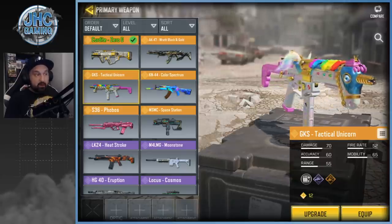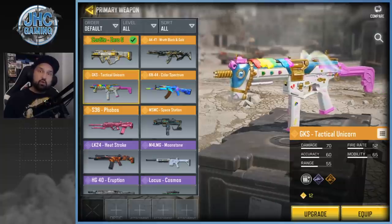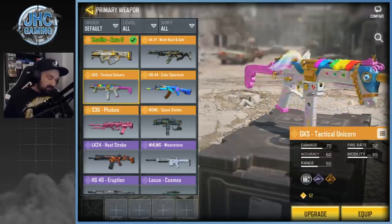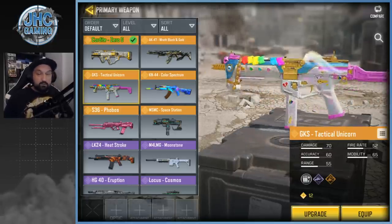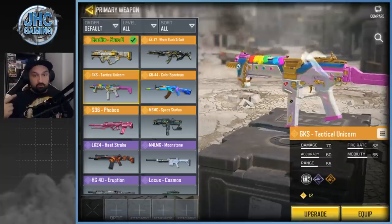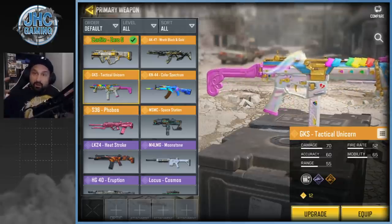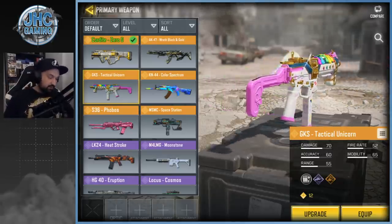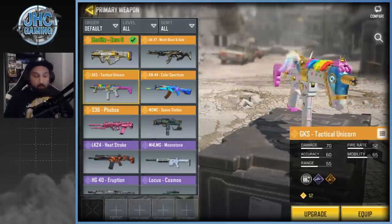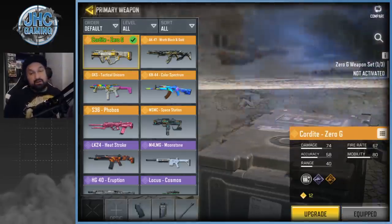My number two legendary is the Tactical Unicorn skin. It's so unique. When the gun came out, the YouTube comments were full of negativity — everyone said this is stupid, it has nothing to do with war games. But I still like it. It's different from everything else in the game, the sound is cool, and the unicorn's hair moves in-game while the wings grow as you get kill streaks. I think it's funny, not stupid, and the gun itself is pretty decent.